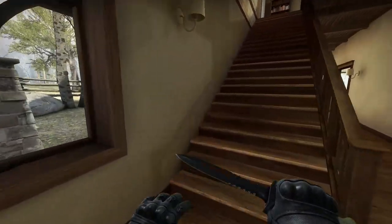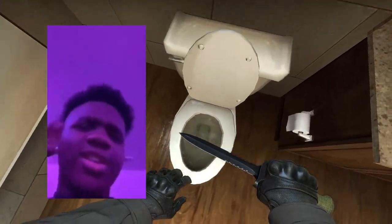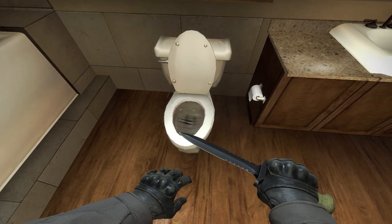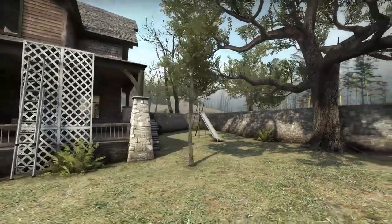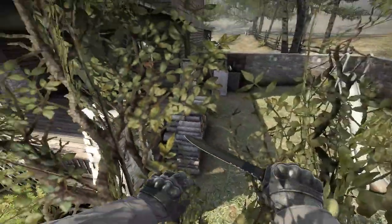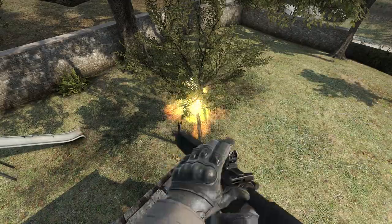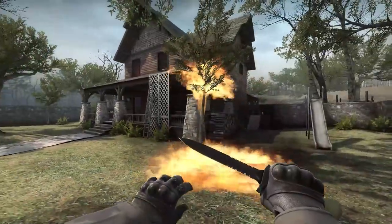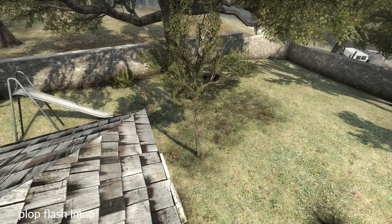So the toilets in the bathrooms — they just sort of place the knife texture onto the toilet water, and it makes me laugh. This small tree by the back ladder has a floor collision on top of it that you can jump onto. If you're a capital G gamer, you can even bounce a nade off the top of it. It's not really useful, but the flashbang makes an interesting flash toward CT side.